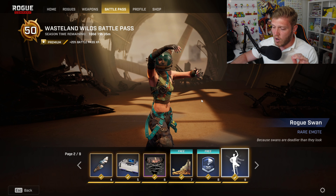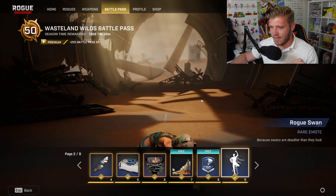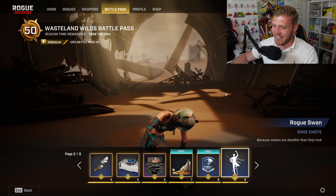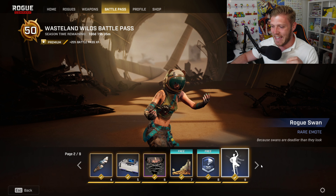In at number nine, we have a rare emote called Rogue Swan. The narrative is that swans are deadlier than they look. I love the flapping — performed expertly there by Phantom.